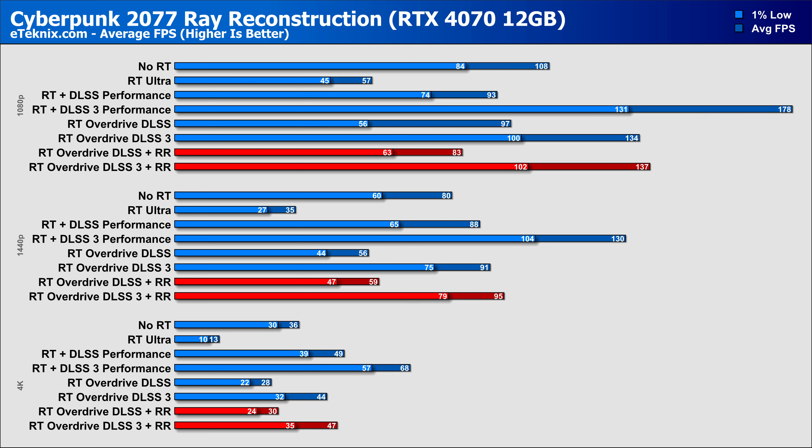Moving down the stack to the 4070, and at 1080p we see our first casualty when enabling reconstruction, which now loses 14% performance compared to just overdrive with DLSS — though again, there's a clear bottleneck even on an RTX 4070. Enabling DLSS 3 naturally gets around that and gives healthy uplifts across the board. Focusing on 1440p — which is where you'd really want to be playing with this calibre of card — we see an uplift of 5% from overdrive with reconstruction off to on, and a slightly smaller 4% when comparing overdrive with DLSS 3 reconstruction off versus on.